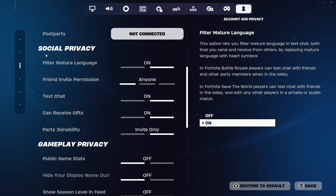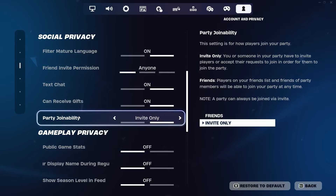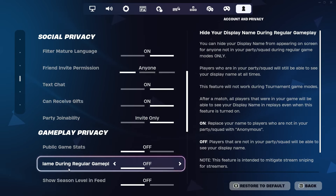Scroll up to Social Privacy and make sure 'Party join ability' is set to Invite Only. If anyone joins your lobby while you're changing your Fortnite name it will mess it up, so make sure party join ability is on Invite Only. So to recap: party join ability on Invite Only, public game stats off, and hide your display name during regular gameplay off.